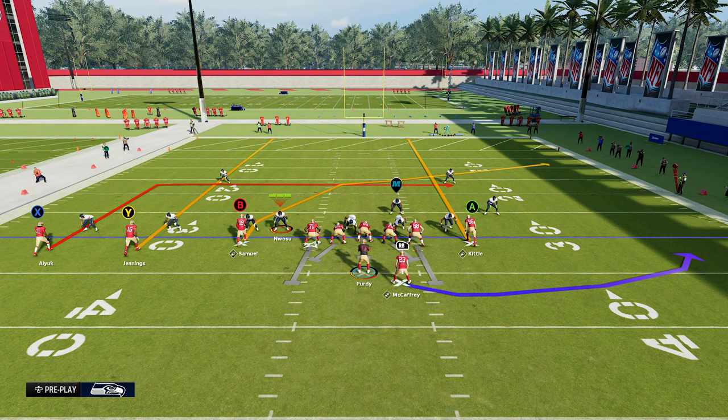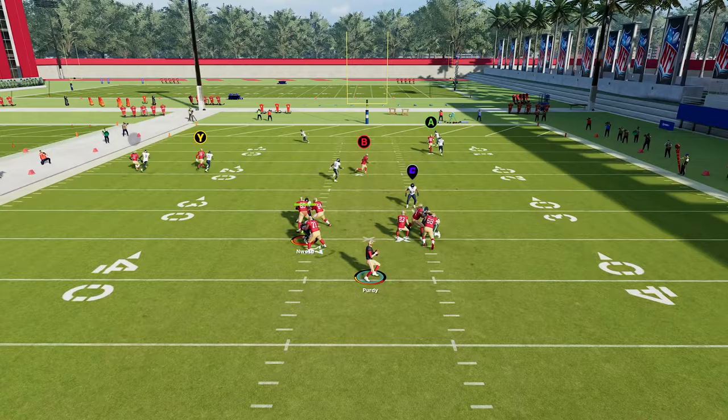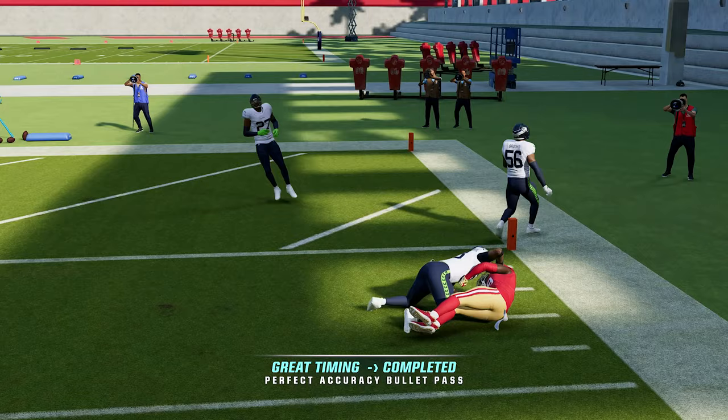Something to be mindful of when going against a two-man under — where you have two deep zones — you want to have a streak on that side of the field as well. I put George Kittle on a streak, and the reason for that is you want something to occupy that deep safety. If you don't put him on a streak, the deep safety may be able to come over and help defend the crossing route. Those two routes together work to free up the crossing route for a huge play.